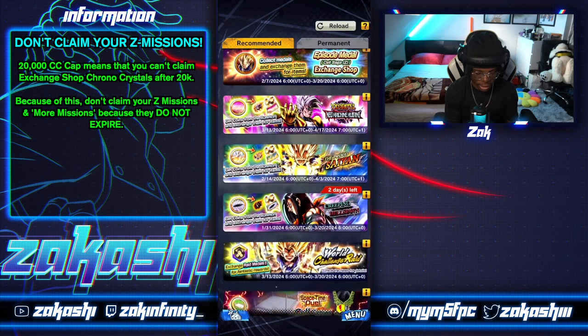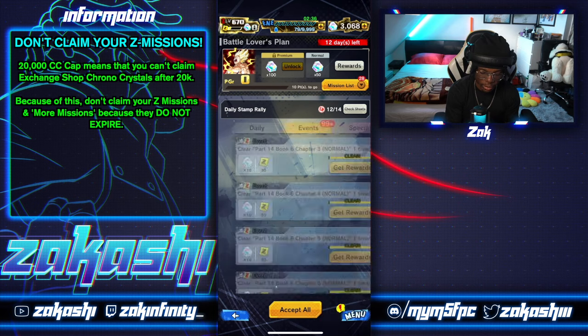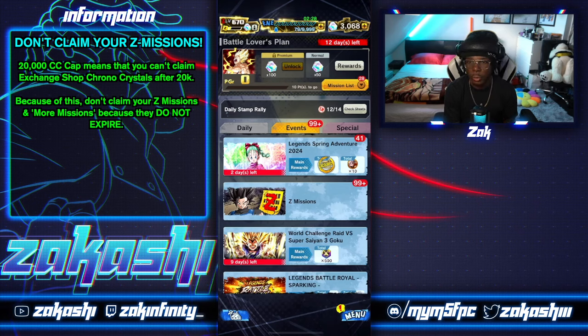If I go to my menu then to the exchange shop — for example Legends Battle Royale — if I had 20,000 chronocrystals or above I would not be able to claim it. Going back to the Z missions: because they don't expire, there's no reason to claim them in a hurry. I have missions that have been pending since maybe last year's summer simply because they have no expiry date.